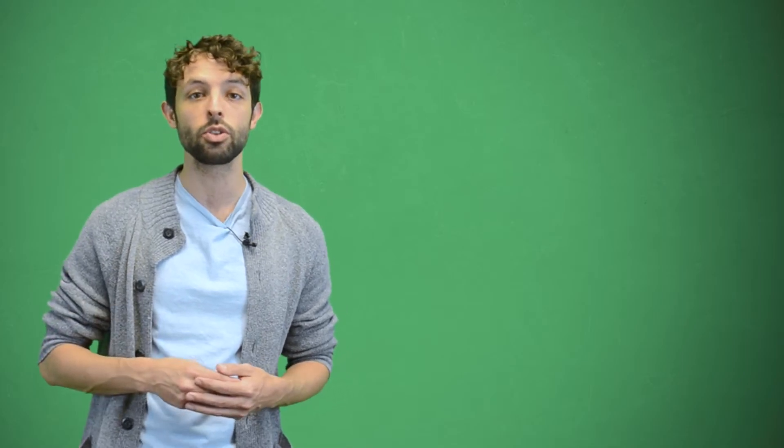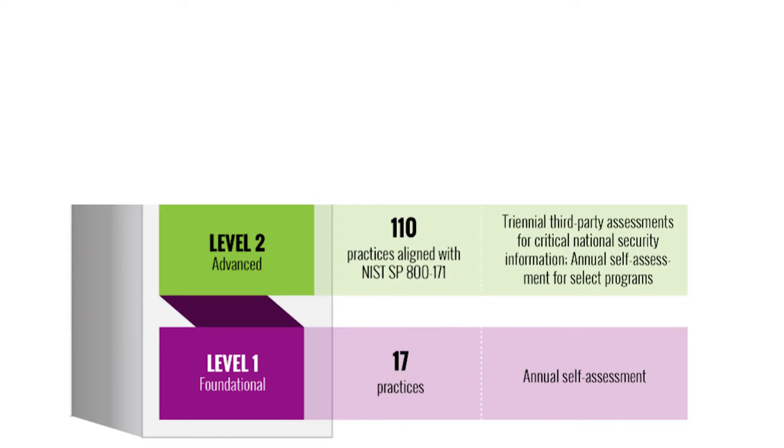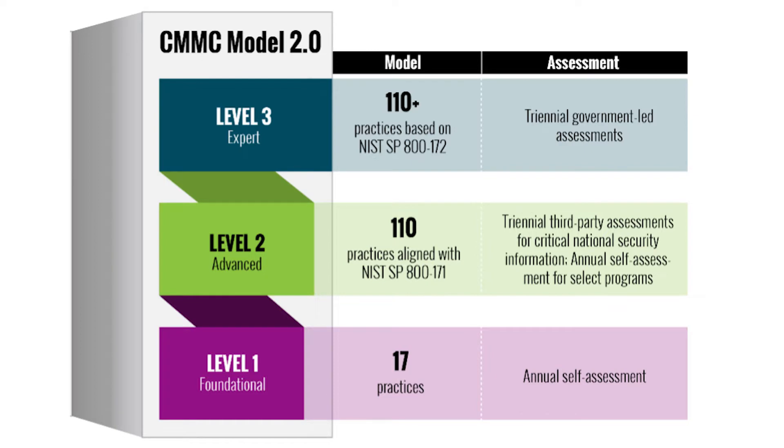Level 3 of CMMC 2.0 is built on the requirements of Levels 1 and 2. You can't skip right to Level 3 without first proving that you've met every requirement in Levels 1 and 2. Level 1 is the foundational level: 17 practices, annual self-assessment. Level 2 is the advanced level: 110 practices aligned with NIST SP800-171, triennial third-party assessments for critical national security information, and annual self-assessments for select programs. Level 3 is the expert level.